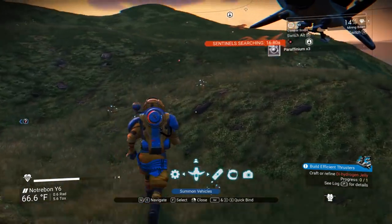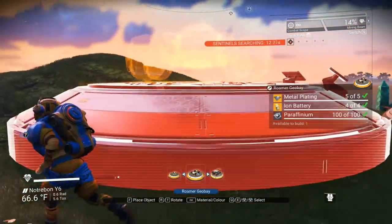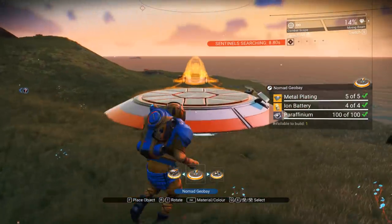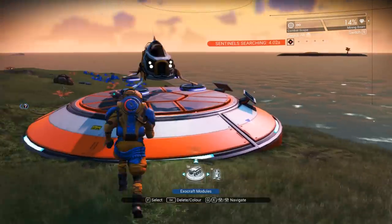I kind of wish I could put down a launch pad. Oh well. So we want... not a Roamer, not with the Colossus — we want the Nomad. Why not? There it is. Okay, perfect.